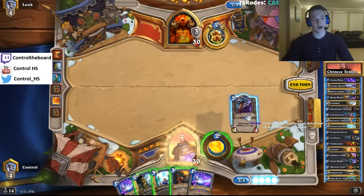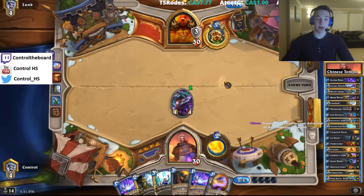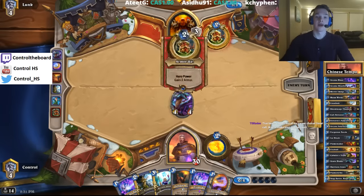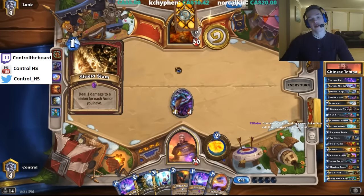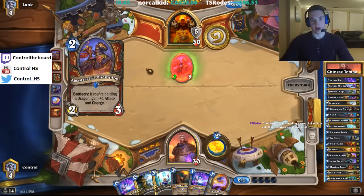We want to force him to deal with our board here. I'm trying to. The Shield Slam comes up — it's a little bit unfortunate. But he'll probably just pass. Oh, so we're playing against the Dragonless Warrior. Interesting.